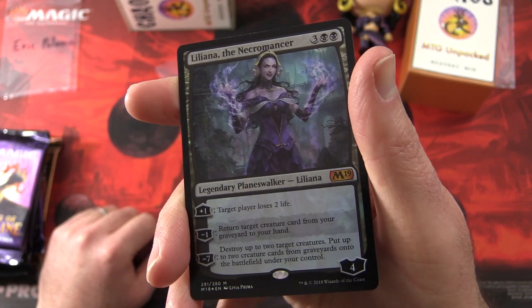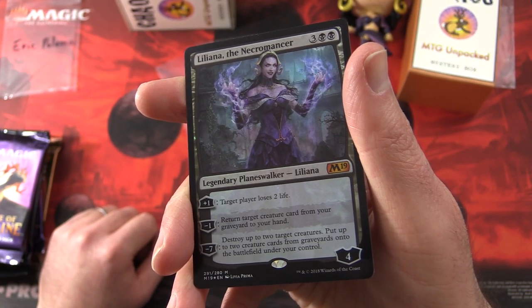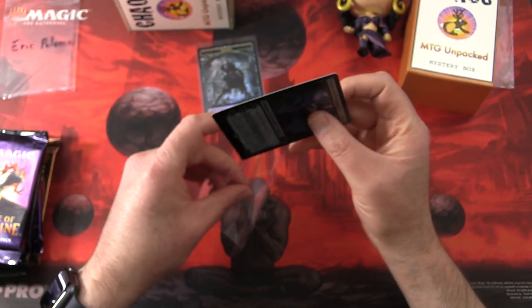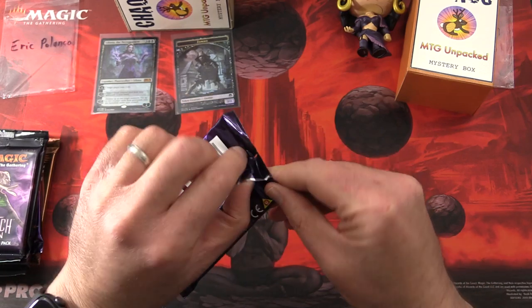We get this guy here — as seven, destroy up to two target creatures, put up to two creature cards from graveyards onto the battlefield under your control. Some very cool foiling there.